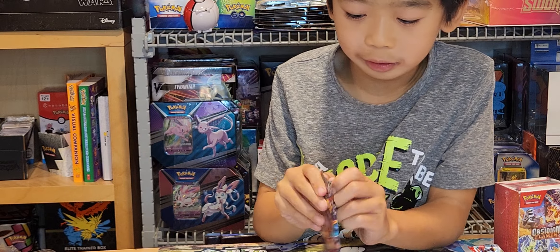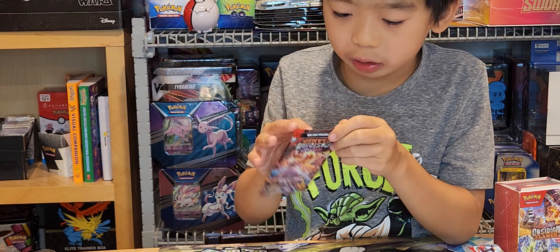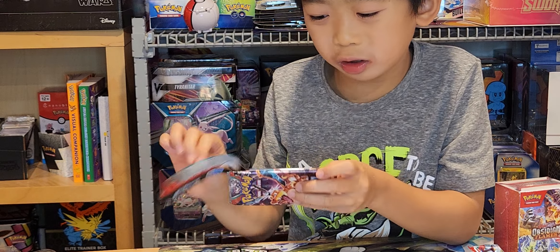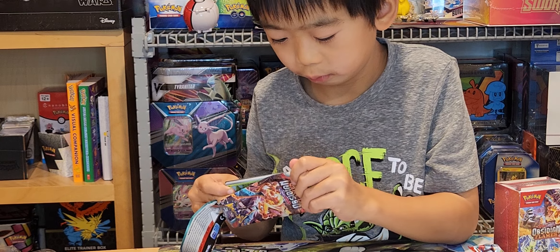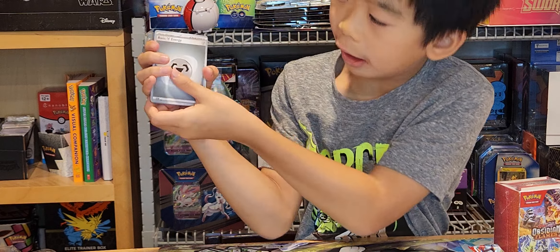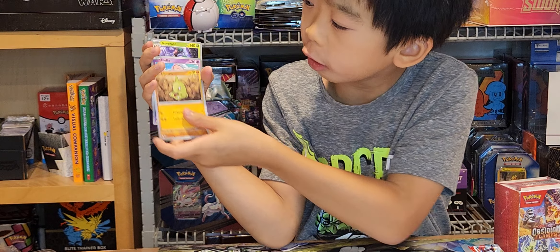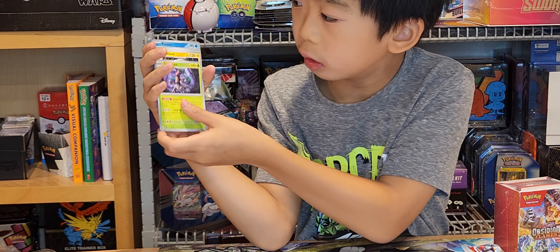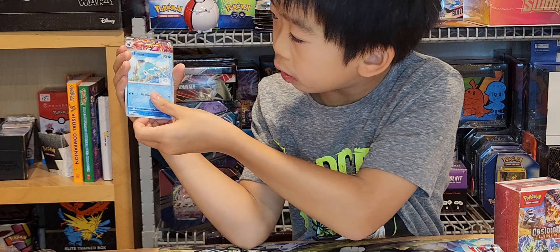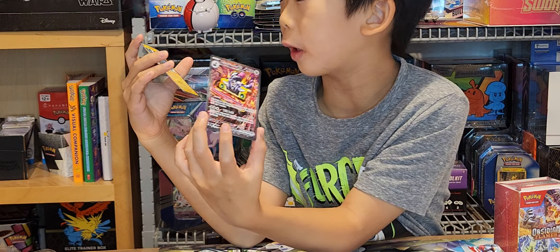Now we have the second to last pack which is a Charizard pack. Did we get eight or nine packs on this? I don't even know. All I know is that we're not getting that good of packs. Metal energy, Togepi, Breloom, Liepard, Tepig, Trevenant, Bellibolt, Bellibolt, Flamigo, Finizen, Revavroom EX, followed by a Thunderous.